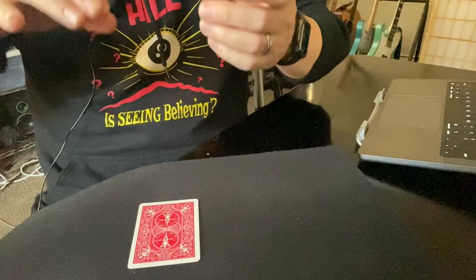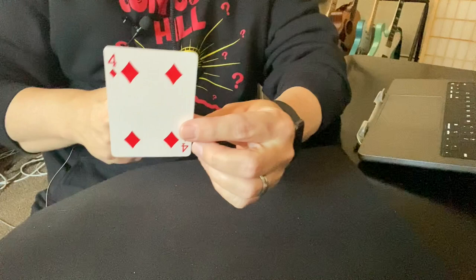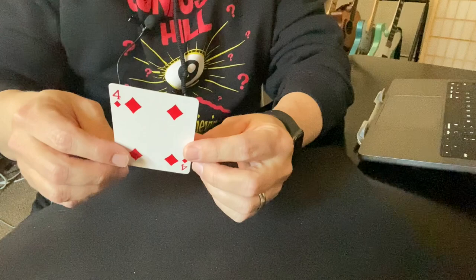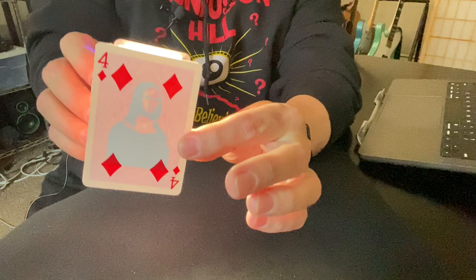I just need to spin it a couple times like this. I think we did it — yeah, we did do it. I know you can't tell just by looking at it, but that's exactly how we get it through customs. But if you shine a light on it in just the right way, you can see that we have successfully got the Mona Lisa transported via the four of diamonds.